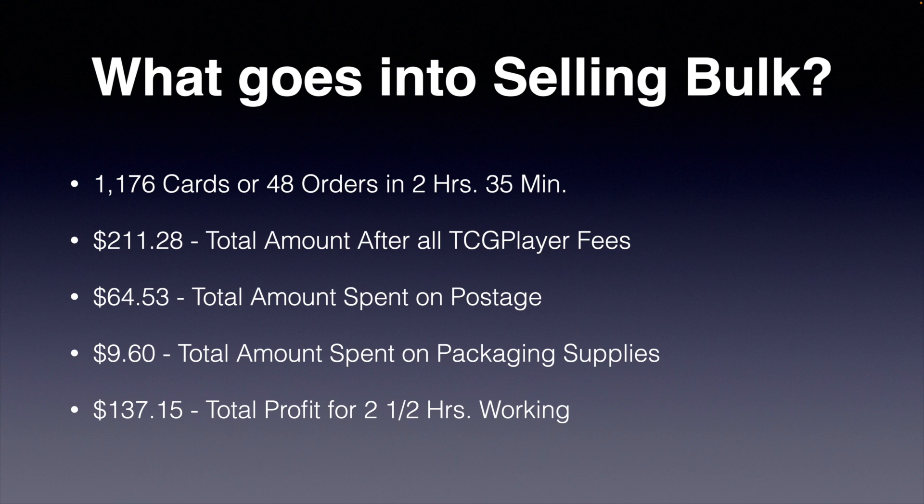For me, packaging supplies included team bags, top loaders, PWE envelopes, the actual labels for first class packages, bubble mailers — all of that stuff used to package these orders. Total cost for all of that was $9.60. You take your total amount grossed, subtract your total postage and packaging materials, and you're left with a total profit of $137.15 for two and a half hours of pulling and packing orders. Obviously, this doesn't include the time spent actually opening booster boxes, sorting all the cards, or listing all the cards on TCG Player.